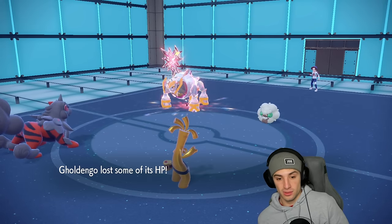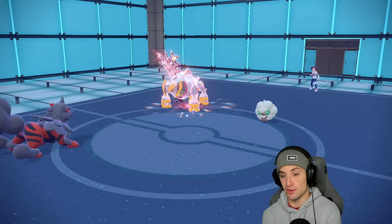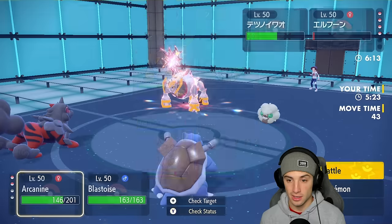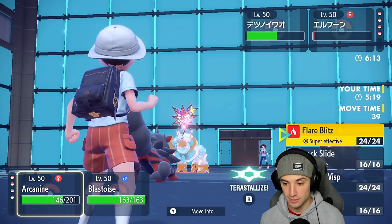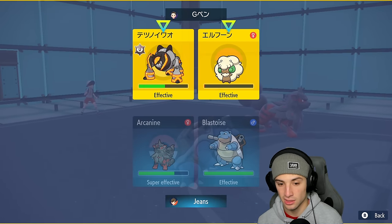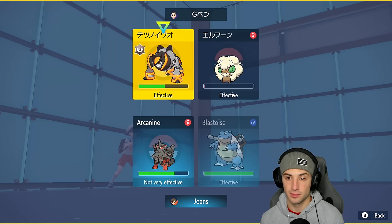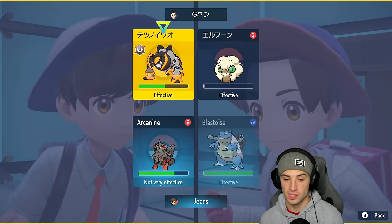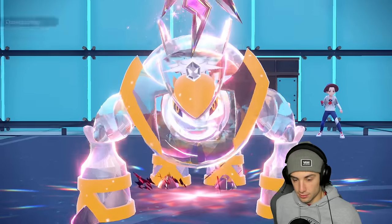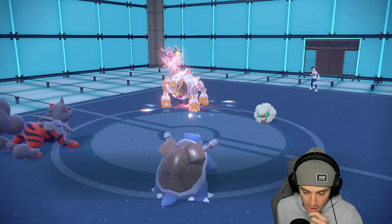This is brutal. I died to Life Orb — how many turns are left in Tailwind? I could Fake Out the Whimsicott just to KO it, not bad. Or I could go Rock Slide and Fake Out the Terrakion to force him to use Quick Guard. As long as Rock Slide lands they can't Encore me, right? As long as Rock Slide lands they cannot Quick Guard so I'm going to do that. They can Quick Guard but they can't Encore me — I don't mind as long as Rock Slide lands.